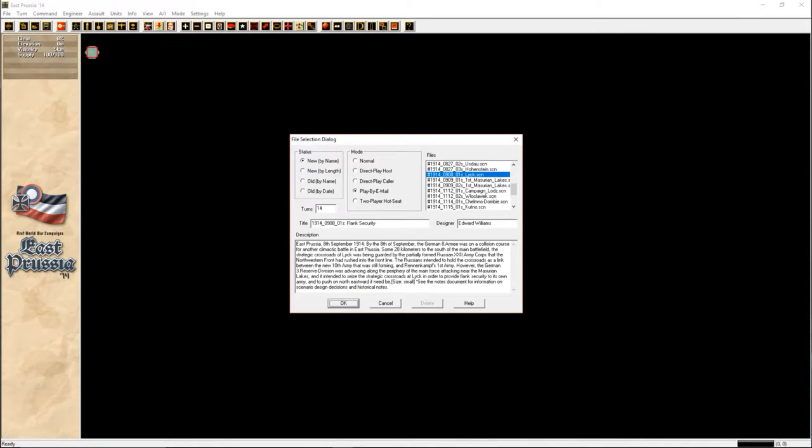The Russians intended to hold the front crossroads as a link between the new 10th Army that was still forming and Rennenkampf's 1st Army. However, the German 3rd Reserve Division was advancing along the periphery of the main force, attacking near the Masurian Lakes, and it intended to seize the strategic crossroads at Look in order to provide flank security to its own army and to push on northeastward if need be.